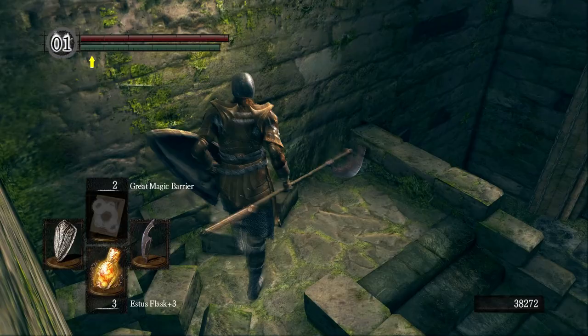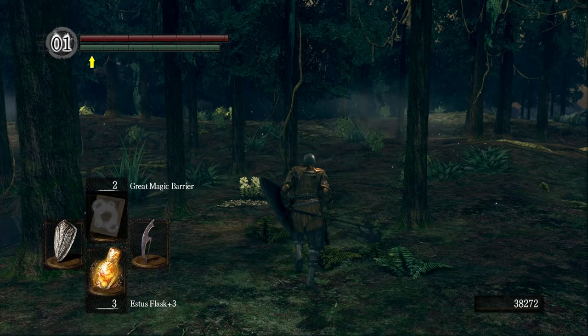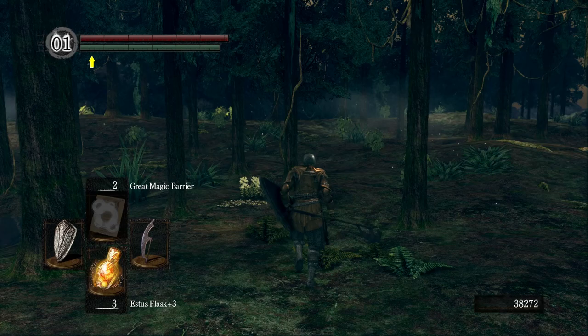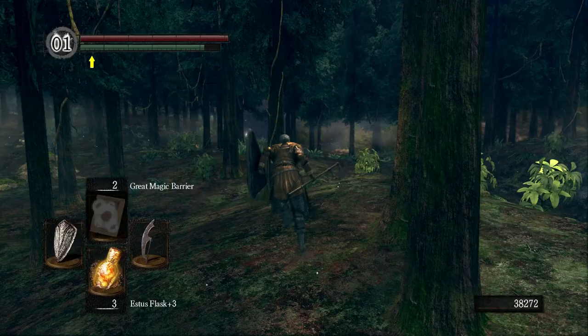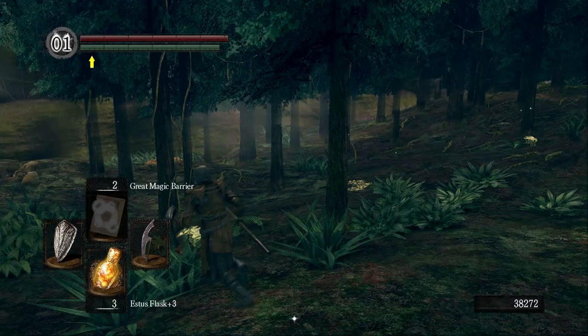Let's continue on — just the magic particles floating about. The different particles you find floating around in different areas in Dark Souls always really add to the atmosphere. I don't know if it's embers or leaves that's supposed to be in the Undead Burg and Undead Parish, but it always gives me this kind of autumn feeling. Whereas here you've got just magic literally floating in the air.